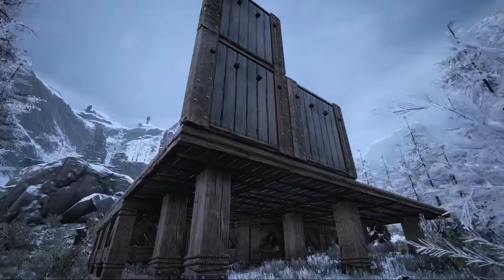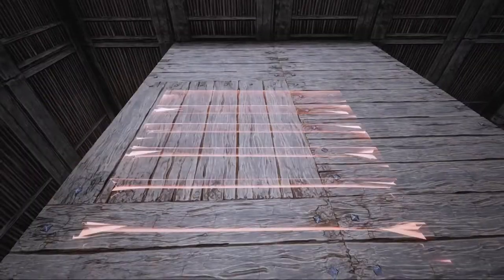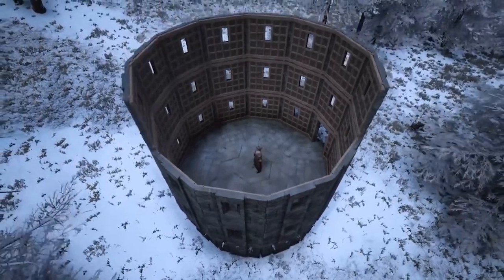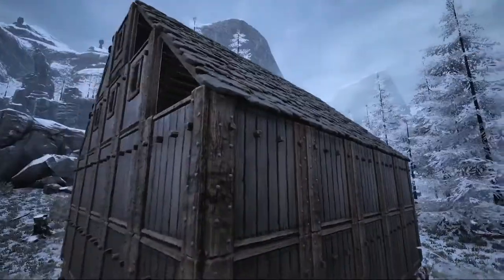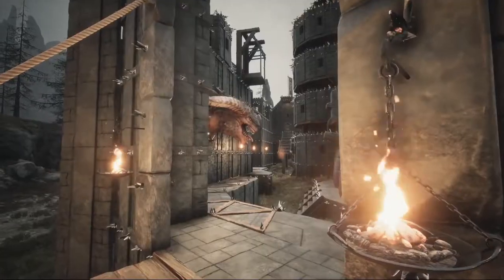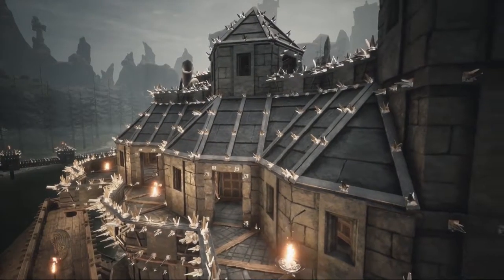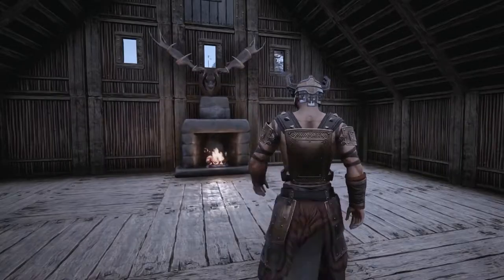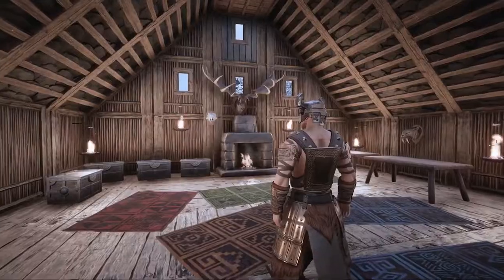If you want to build in the snowy slopes of the north, you're going to need something that will insulate you against the cold. With the new update, we've introduced two new tiers of building: insulated wood and black ice reinforced stone. These new types of buildings are equivalent to tier 3 and tier 2 building tiers from the desert, except that they insulate you against the cold and the ice.